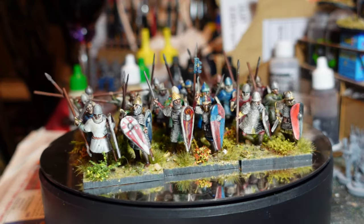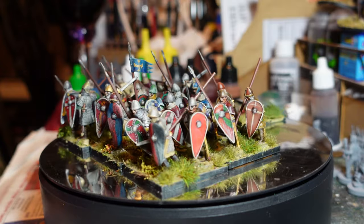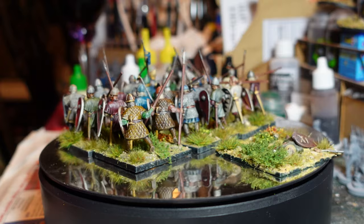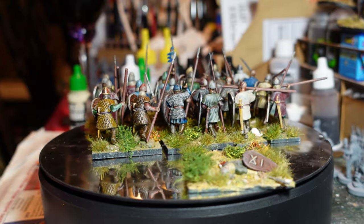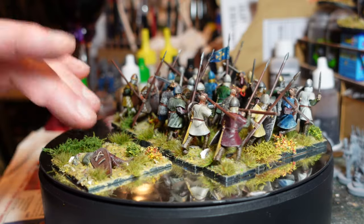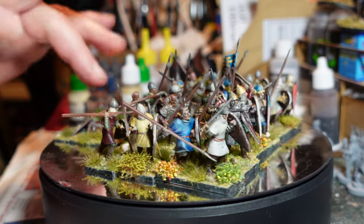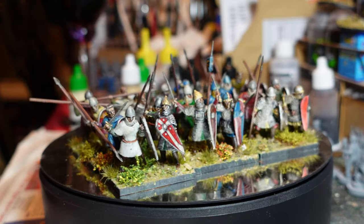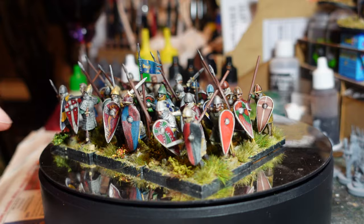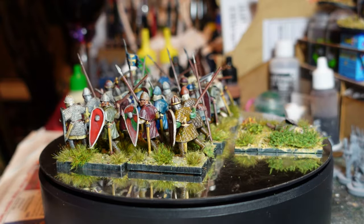They've come out really nicely, I'm really pleased with them. For a pretty cheap unit, that box is giving me two infantry blocks, which is really nice. They've all got spears — well, most of them have spears — a few side arms as well. You also get a couple of dead guys which will be useful as casualty markers, so I'll probably put a little dice in there to signify any losses.